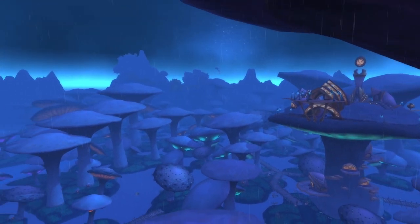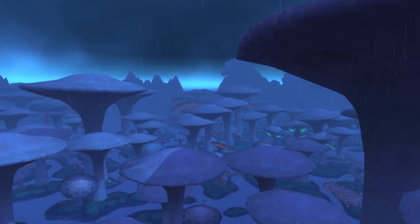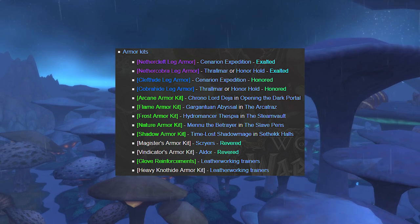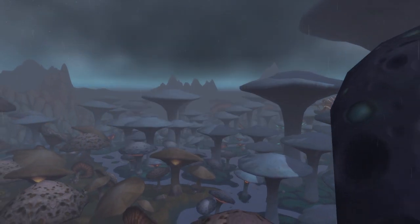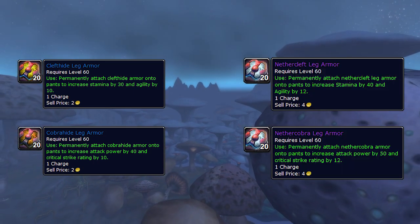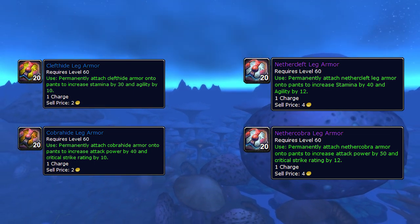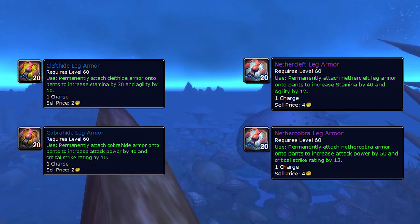How can you make gold as a non-raider with Leatherworking? Well, first of all you have Armor Kits — many different Armor Kits in fact, like Knothide Armor Kits and Heavy Knothide Armor Kits, but also Clefthide Leg Armor and Cobrahide Leg Armor, and the next tiers which are the Nethercleft and Nethercobra Leg Armors as well. These will be wanted by people constantly and will provide Leatherworkers with a steady amount of sales on a daily basis.